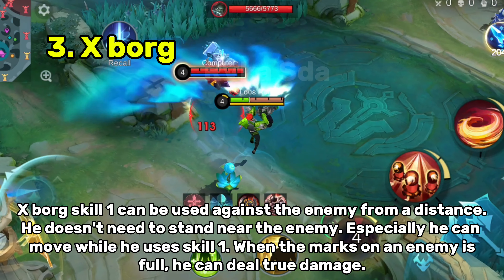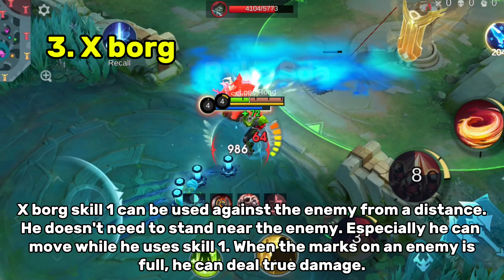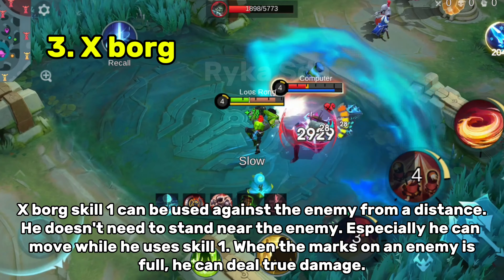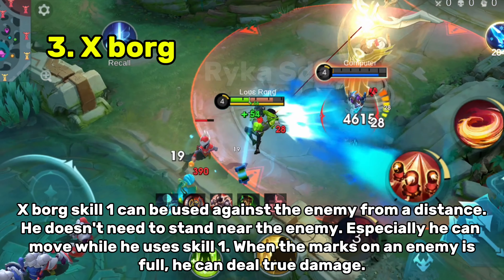X.Borg's skill 1 can be used against the enemy from a distance — he doesn't need to stand near the enemy. He can also move while he uses skill 1. When the marks on an enemy are full, he can deal true damage.